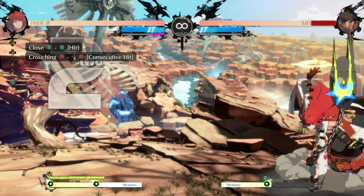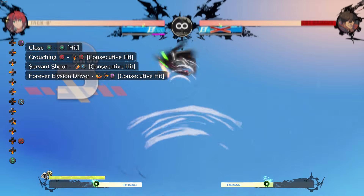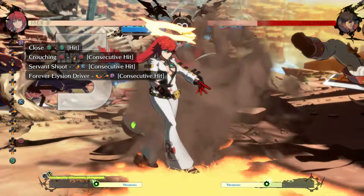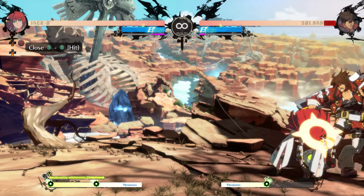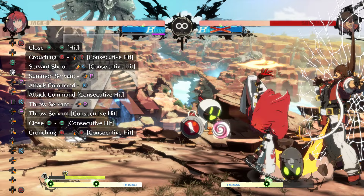Since Jacko relies on building risk to do a lot of damage, when doing combos try to keep an eye on the risk gauge. When possible, try to fit in a super right when the risk gauge reaches 0 so that it keeps the unscaled damage. Though if you have a lot of wall health to work with, it will be more worth it to just do the whole combo. Thank you for watching.